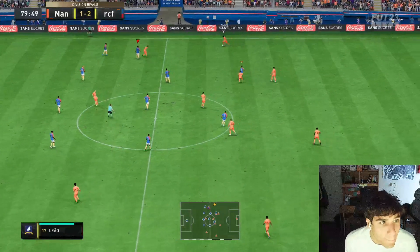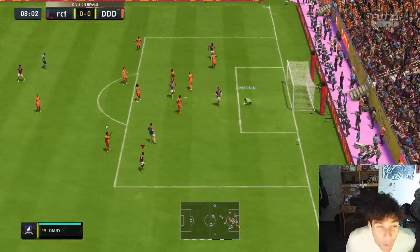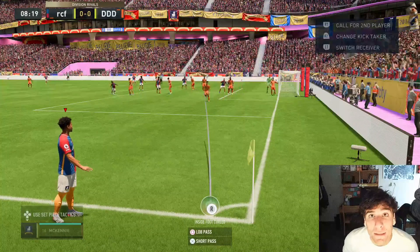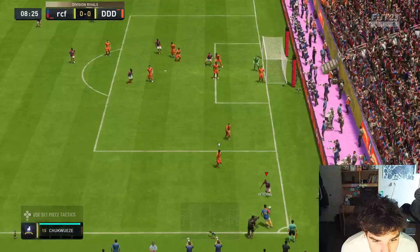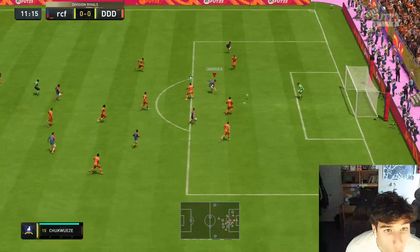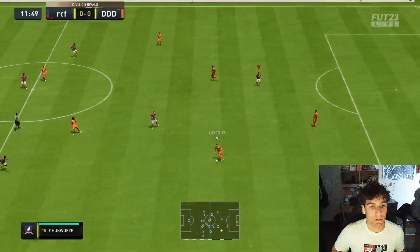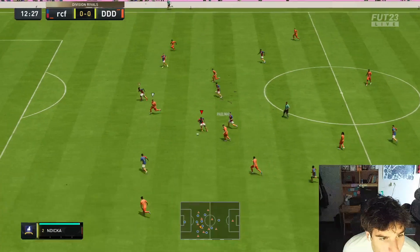One goal was a pen, one was a lucky pen, but we honestly should have had more — the Burba spin chance and when we hit the post. That two-star weak foot is going to be the enemy. If you rage a lot, maybe don't use this card — it's quite rage-inducing because he gets in really good positions but just can't do anything. That is impossible on his left foot after a fake shot in the box.